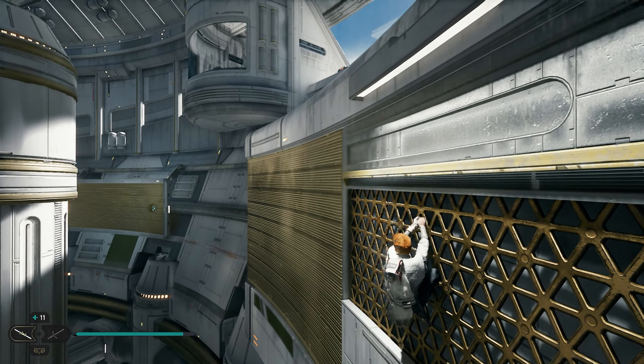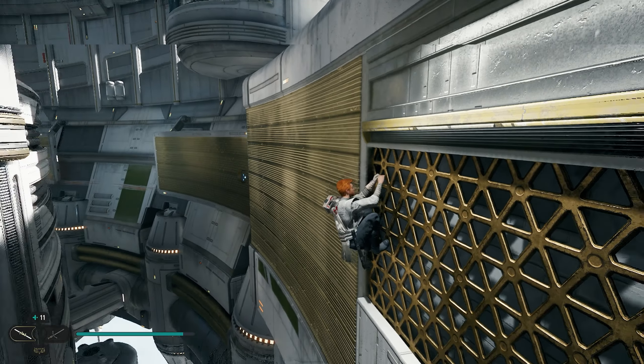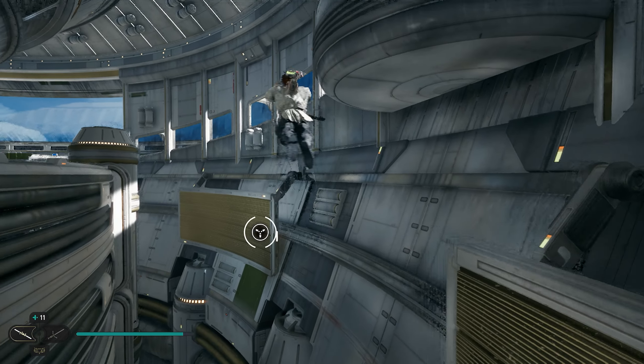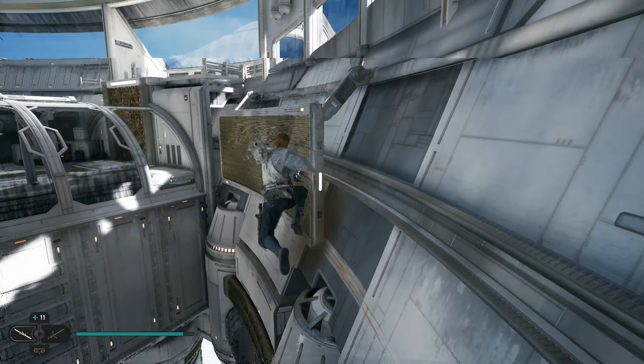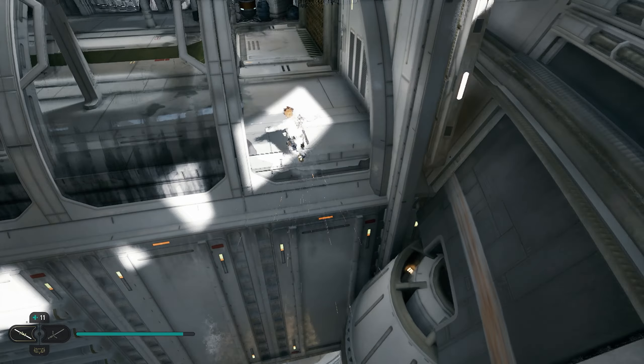We're going to grab onto this little fence. We're going to do some wall running here and grab onto these walls that are moving. We're going to grab onto the wall on the left and then grapple onto one of the walls that are already moving. We can run across here, grapple onto this one, come over here, grapple onto the next one, and that's going to lead us right here to a grapple that takes us up top.